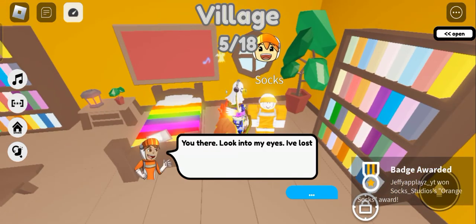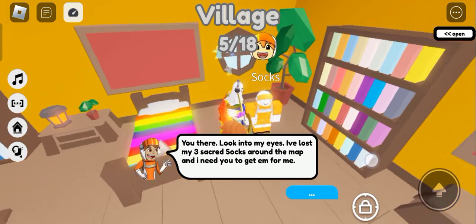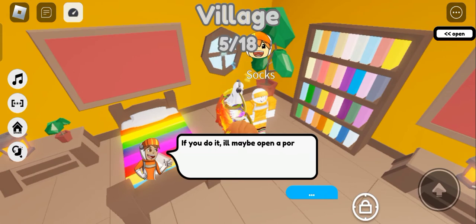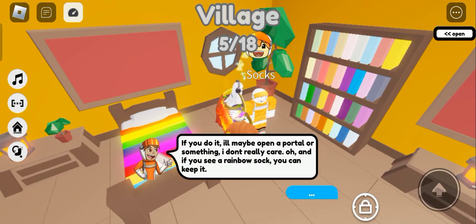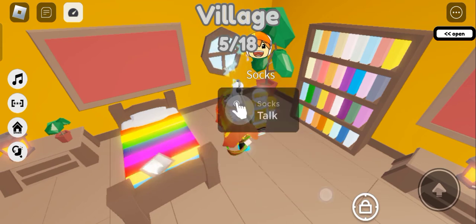He says: 'You dare look into my eyes? I've lost my three secret socks around this map and I need you to get them for me. If you do it I'll maybe open a portal or something — I don't really care. And if you see a rainbow sock, you can keep it.' Okay. I don't really like talking during character dialogue because I don't want to spoil it.